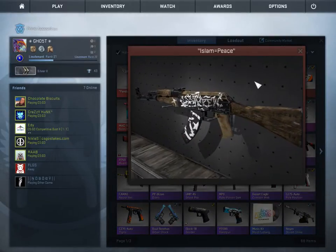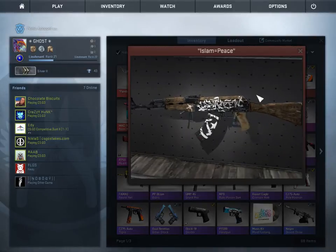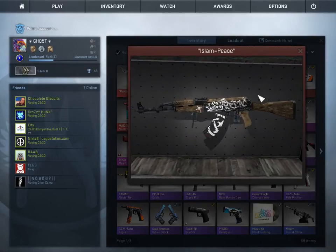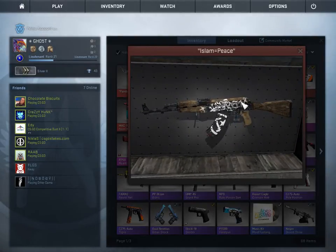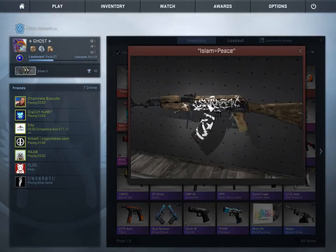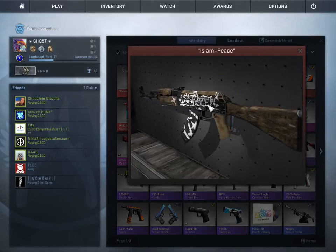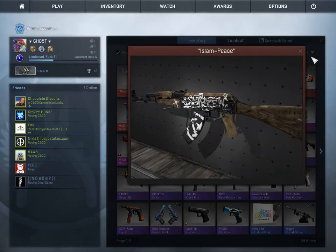Then we have the AK-47 Western Rebel. I purchased this about two or three weeks ago and it's really, really sick. I'm not gonna sell this AK for a long time - I think it's my primary AK now. I don't see this AK in competitive that often either, so I think it's another rare weapon.